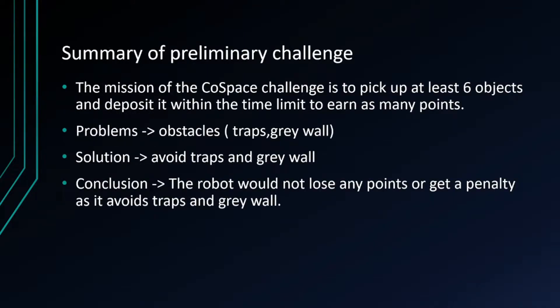The mission of the Co-Space Challenge is to pick up at least 6 objects and deposit them within a time limit to earn as many points. However, there are problems like the traps or the grey wall in the challenge that might cause the robot to lose points or get a penalty. To solve this problem, the robot has to avoid both traps and the grey wall, so the robot will not lose any points or get a penalty.